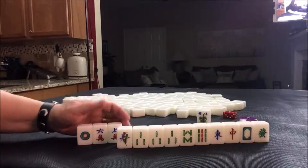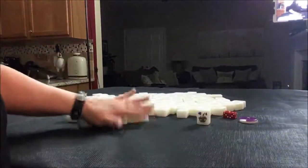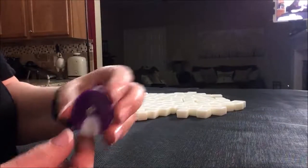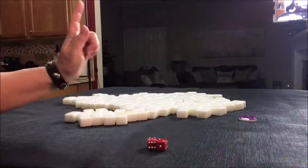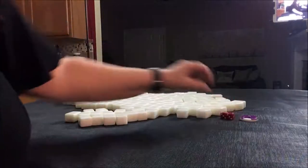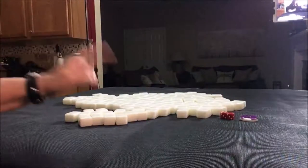Okay, let's go to the next one. We're on South Round. I rolled a seven, so that would be West again. So we're in West seat and it is the South Round, so I'll get 13 tiles.